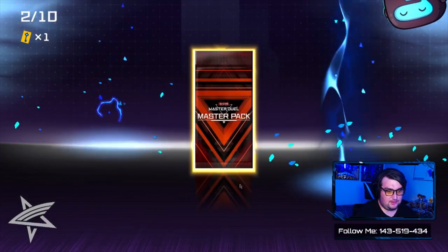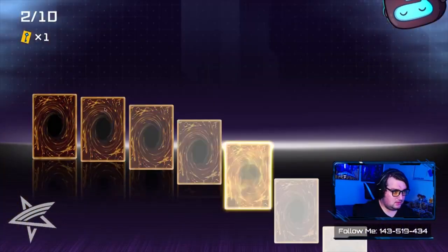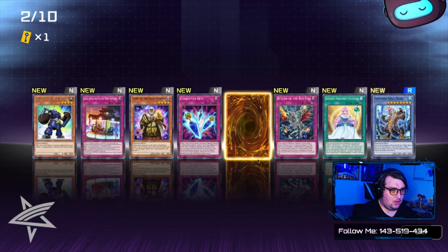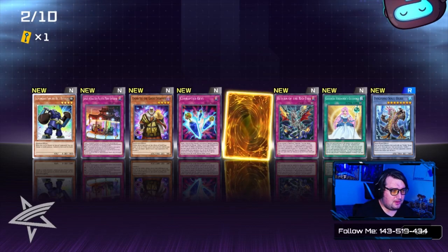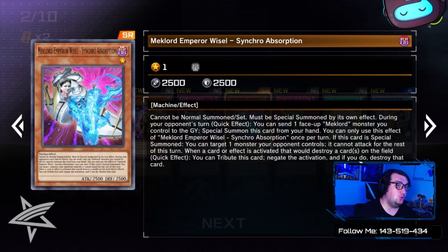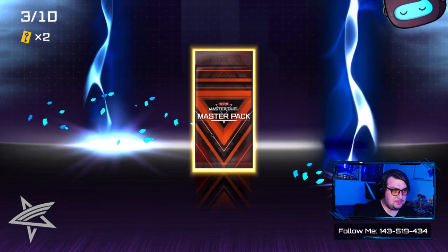I might end up keeping that if I ever build my Synchron deck. We got a Super Rare in this pack — also got a holo: Superheavy Samurai Blue Brawler. Our Super is Meklord Emperor Wisel — Synchro Absorption!